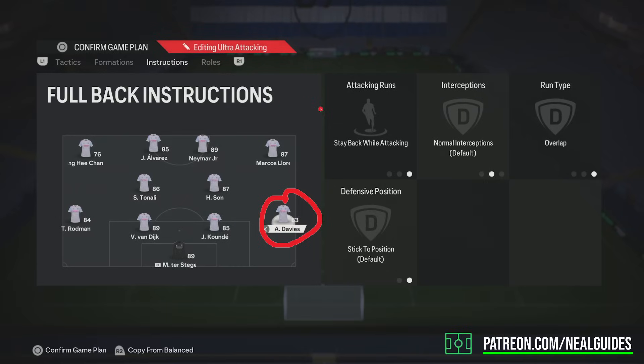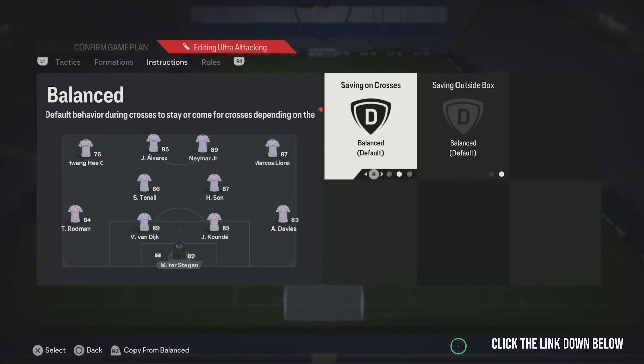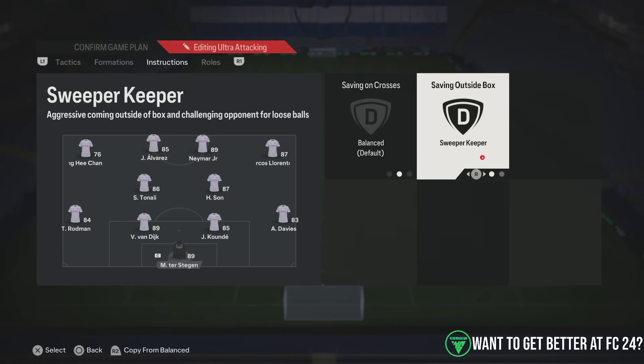Some might use attack and fall back deep tactics. The center backs really want to stay back. For the goalkeeper, you can use sweeper keeper — I think it does work really well — but personally I don't like using it. I prefer to control the goalkeeper myself and bring him out when I feel it's important. But you can feel free to use sweeper keeper; it would probably work for most of you.